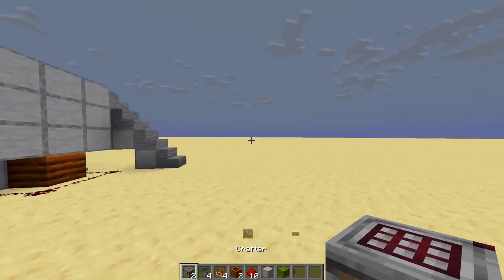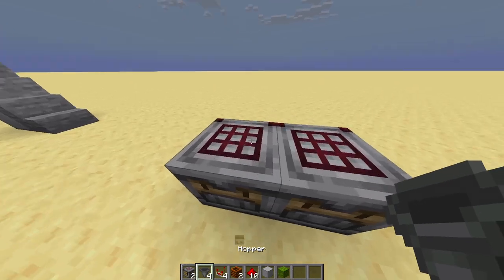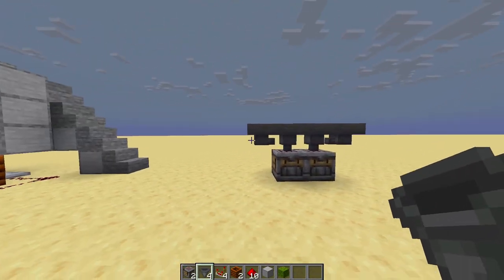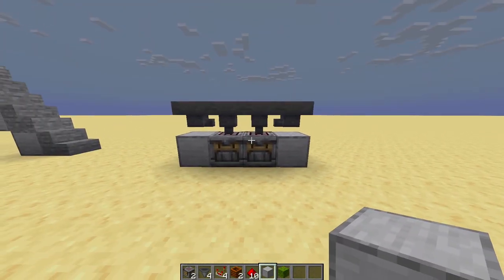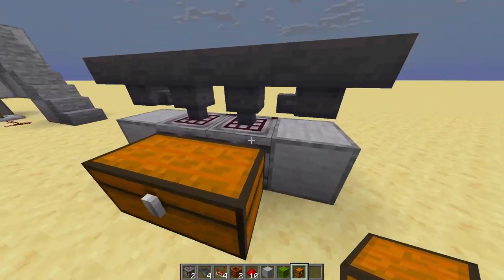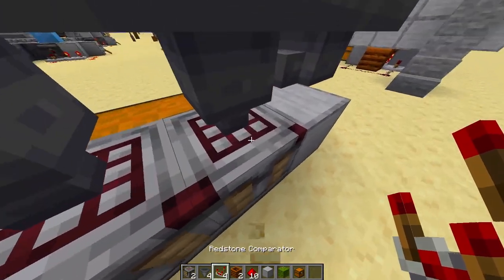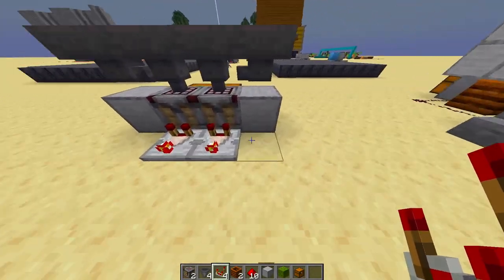To build this white wool generator, the first thing we're going to do is slap down two auto crafters right next to each other, each with a hopper going into the top. After that, put a hopper into the side of each of those hoppers to make a four-chain of hoppers. Slap a solid block down next to each of the crafters and put a double chest right in front of them. Auto crafters have the ability to insert items into chests without having to go through a hopper — absolutely beautiful.